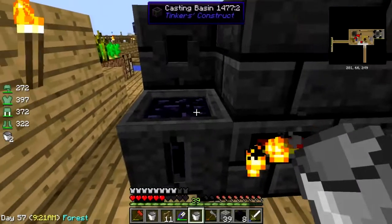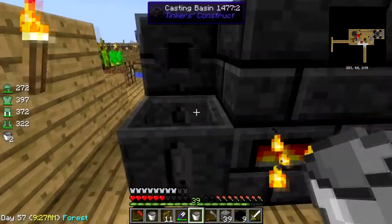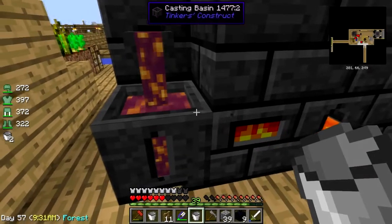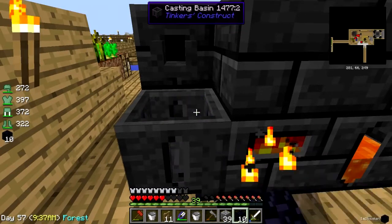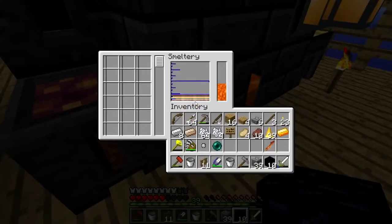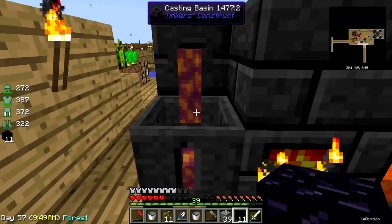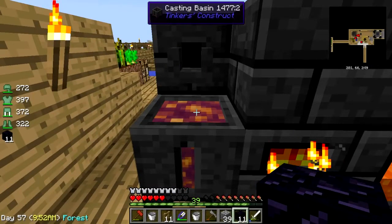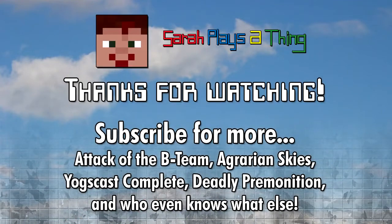One more thing, folks. I don't know if this is a bug or a feature, but apparently two obsidian ingots in the smeltery equals a block. Yeah, I do have enough obsidian. Not only that, I may have enough to make a nether portal. Cool. We may be going to the nether next time. So take it easy, folks. See you next time. Bye-bye.